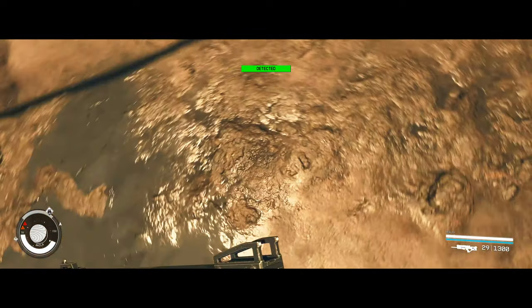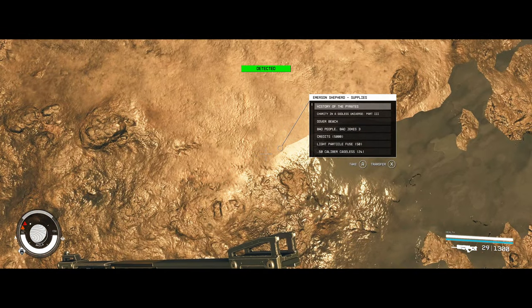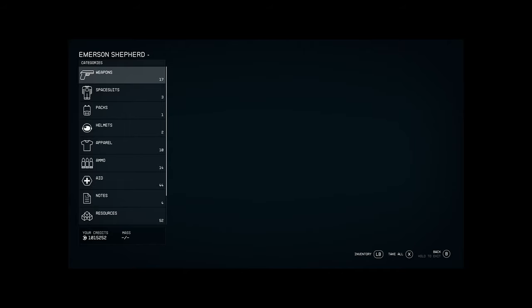Once between them, go ahead and crouch, look down, and you'll see a chest. You can open it and take anything you want from the inside of it.